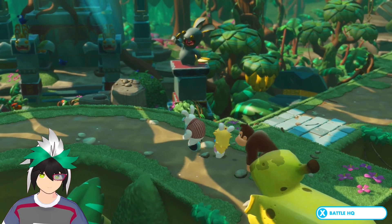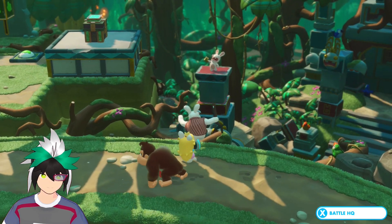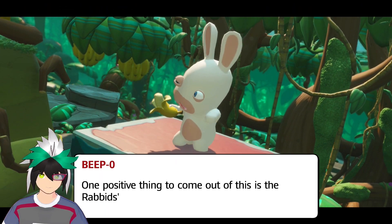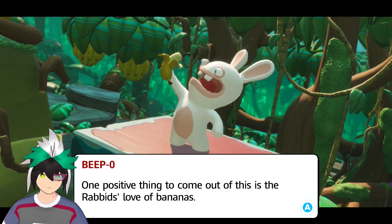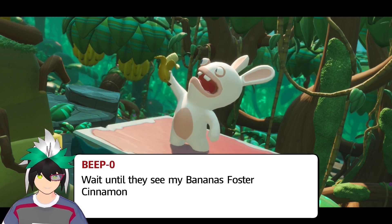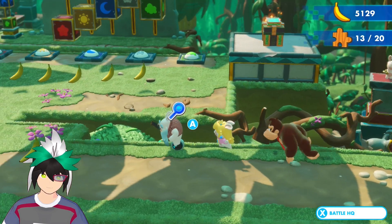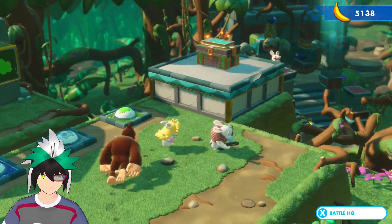I don't think there's anything else around here. Let's just keep moving forward. What the heck, look at that guy - did he find a treasure? Oh here we go, it's a banana. One positive thing to come out of this is that the rabbits love bananas. Oh my gosh, wait until they see my bananas foster cinnamon french toast caramel smoothie recipe. Just posing for a while, that guy.